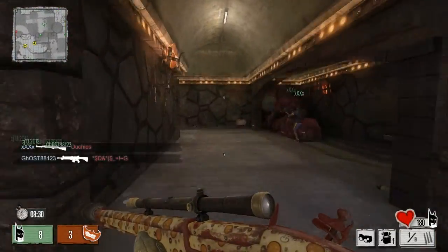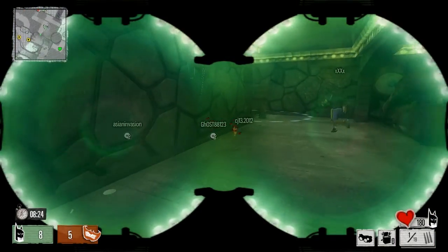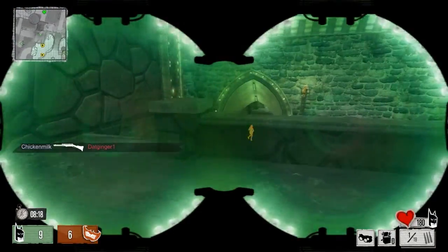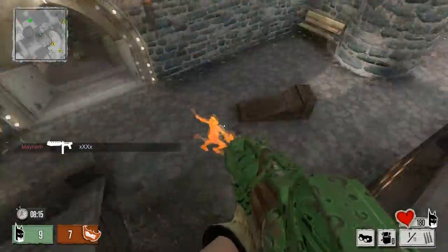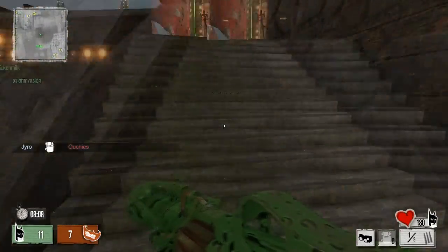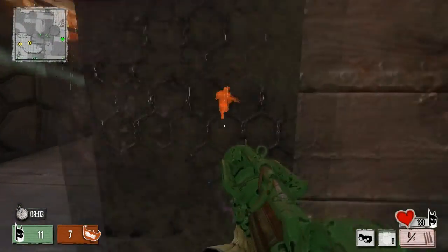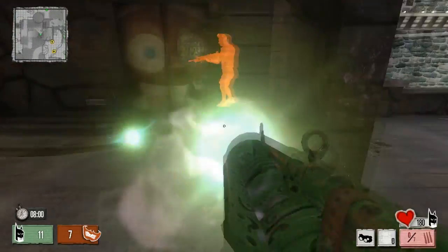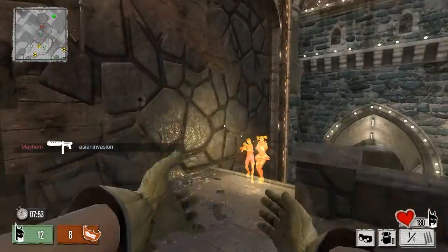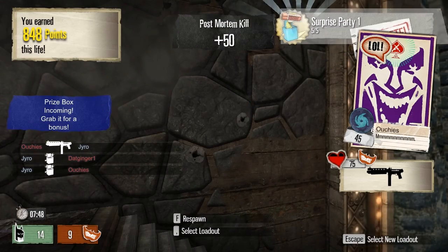You guys are probably wondering what those green goggle things are that I keep pulling out — that is my gadget that I am using for my sniper class called Targeting Goggles. Now there are perks in this game that you can equip on your character; they're called Fun Facts and you get two different slots for those. I have equipped on both of my loadouts facts that make me not visible to Targeting Goggles. And as you can see, once I turn them a gold color, the rest of my team gets to see enemies through walls as a gold outline.